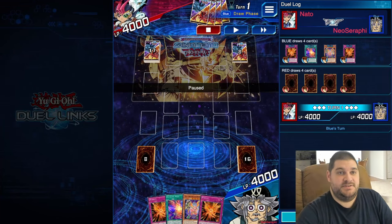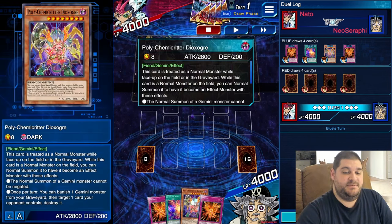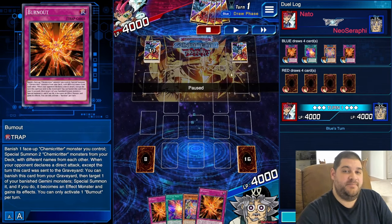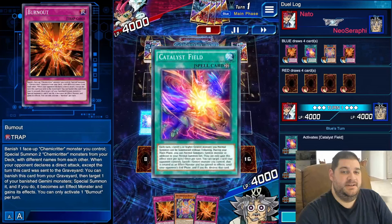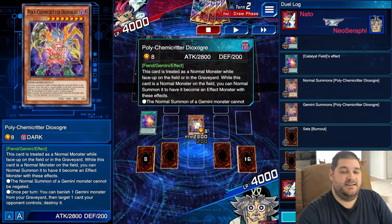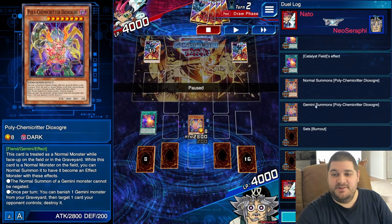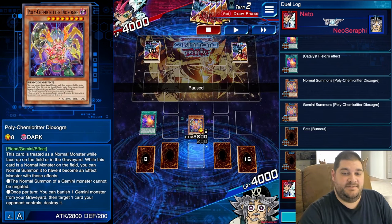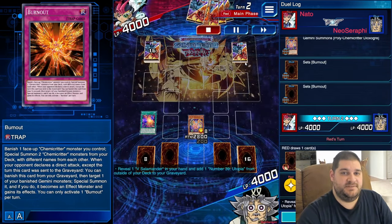In the replay, we go first against Utopia without the standard starting hand. Instead we have Dioxabur, Catalyst Field, and two copies of Burnout. We activate Catalyst Field, Normal Summon Dioxabur without tributing, then Normal Summon it again — Gemini Summoning it to gain its effects. We set two cards face down and pass to our opponent.